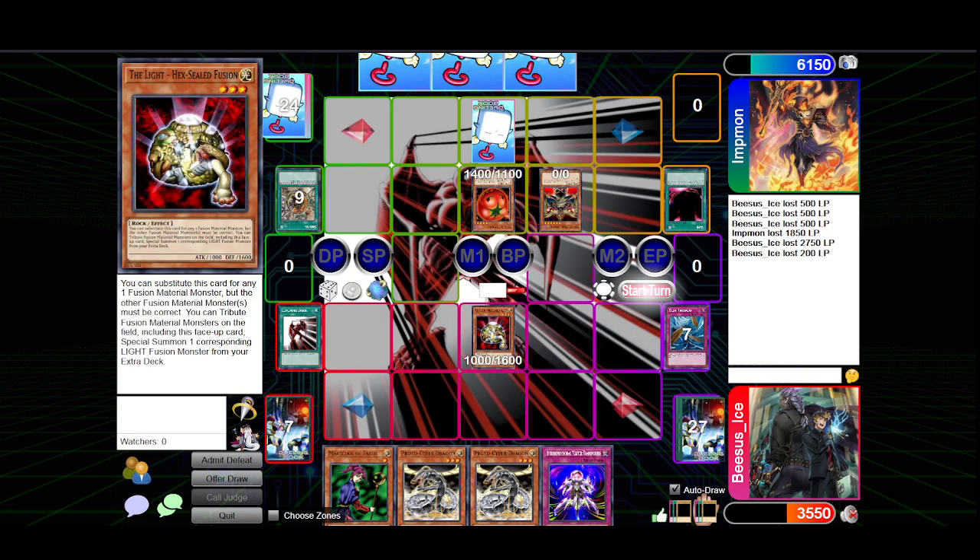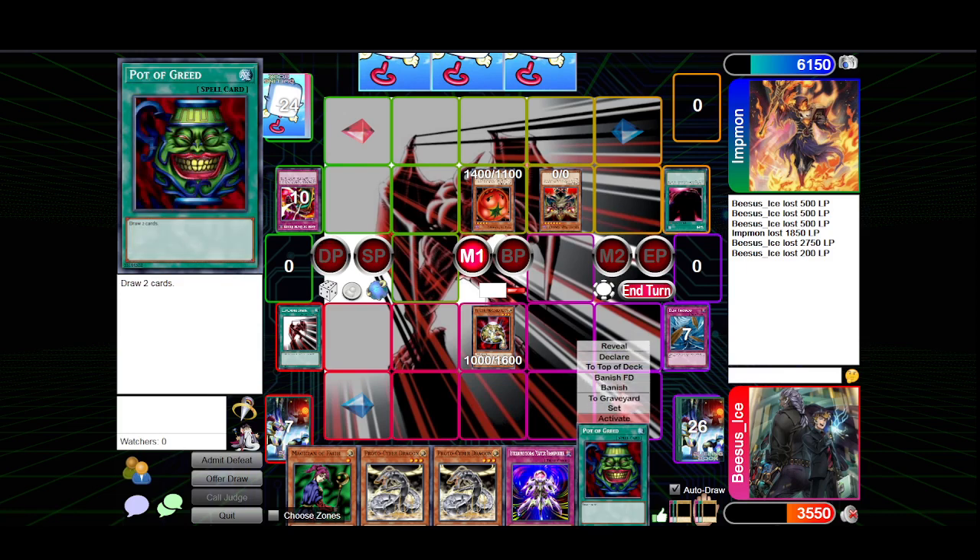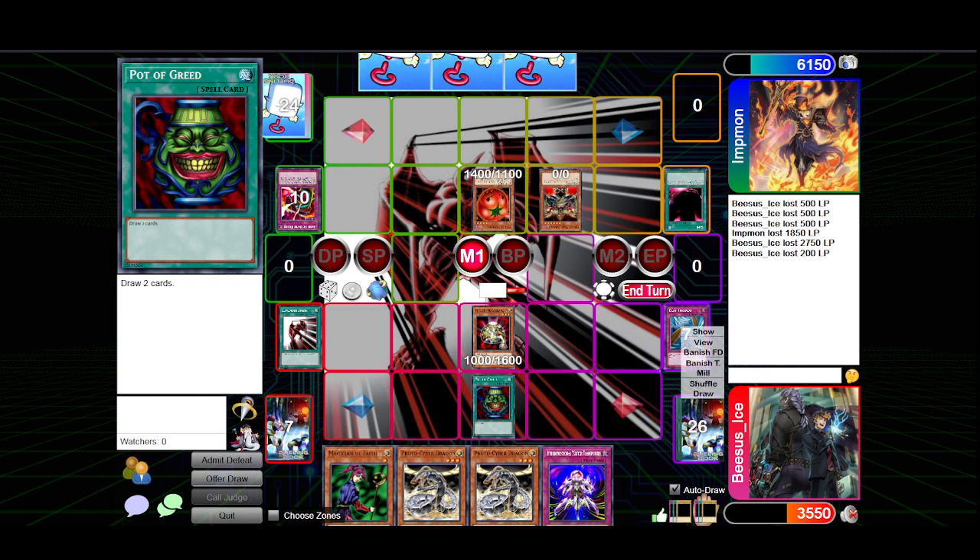End phase — I'll Dust Tornado your set. It was Bark of the Dark Ruler. Oh, that's good — right now that would have killed you. Yeah, it would have legitimately just ended the entire duel. Well, I finally found my Pot of Greed.